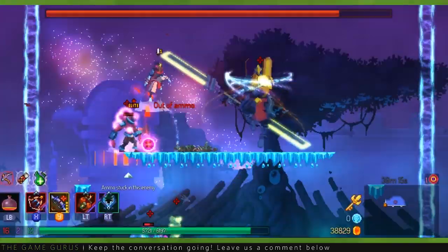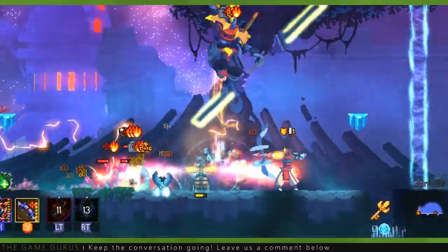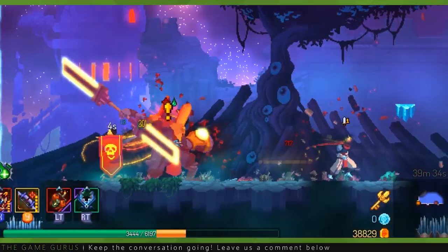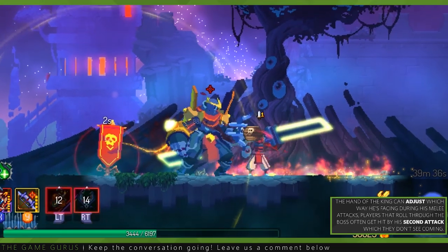After the first intermission, the boss's melee attacks become more complicated. During his two-hit combo, the boss lunges forward and then jumps into the air and slams into the ground. During his three-hit combo, the boss strings together three melee attacks. It's important to note that the boss can adjust which way he's facing during his three-hit combo.